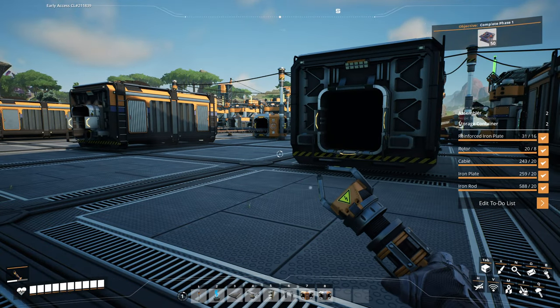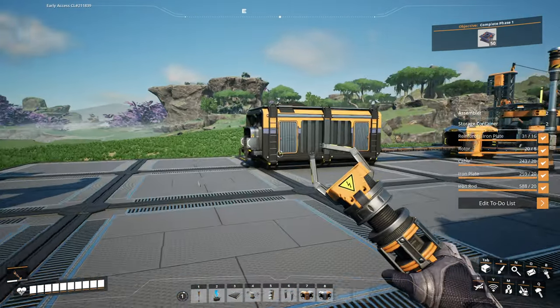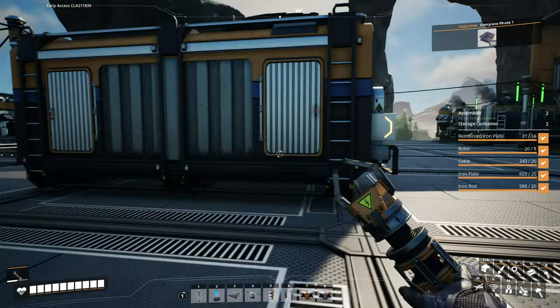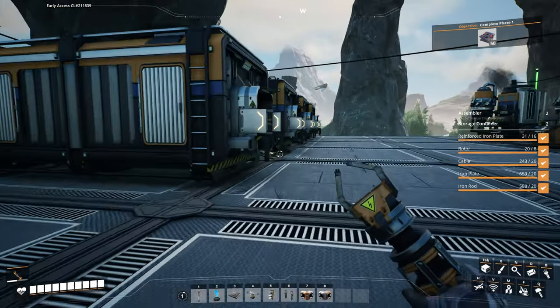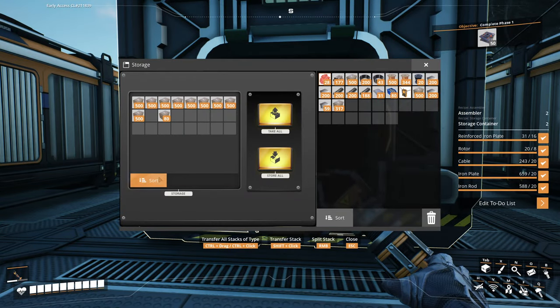We need reinforced iron plates and rotors for this. I already built a few manually, so we should be good. Now I'll grab a few plates, rods, cables, some wires, and of course concrete. Let me grab a little bit more concrete.